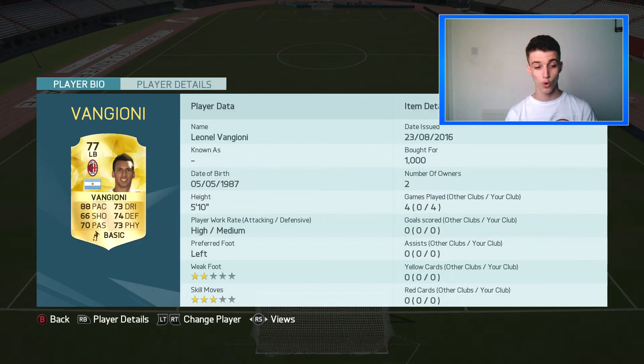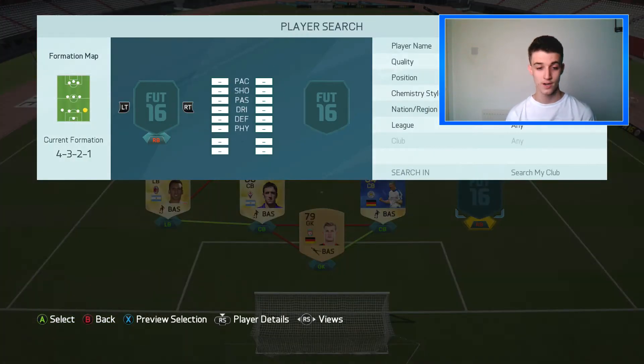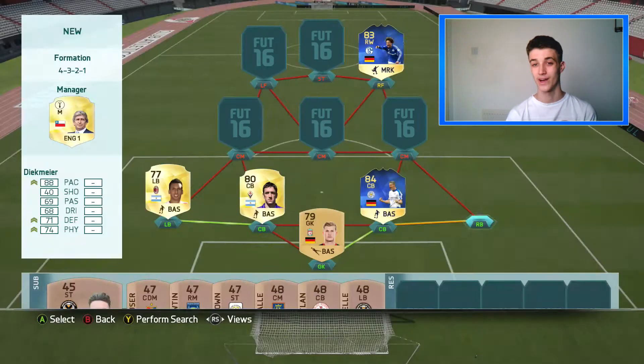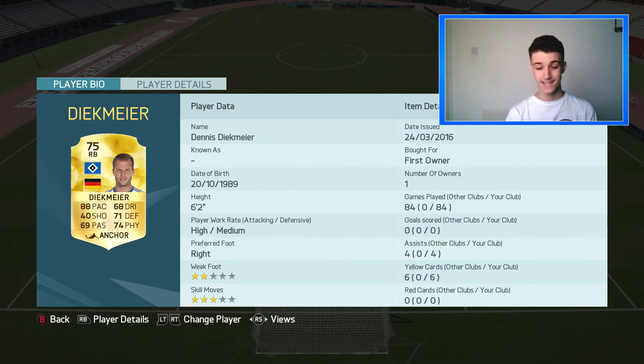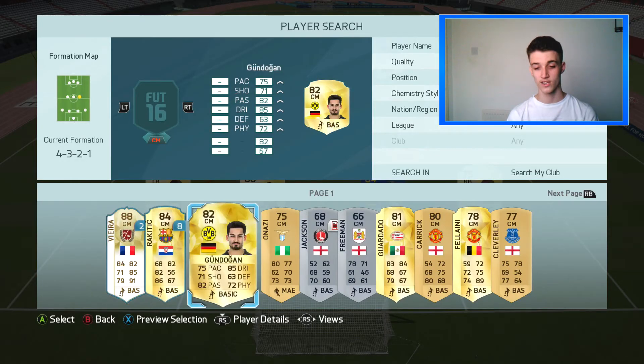Vangione is an absolute beast. Just looking at his stats, he's got one star below 70 — he's a beast, guys. I definitely recommend him and he cost me 1,000 coins, which is absolutely incredible. Then our right-back — I go with him in pretty much every squad builder I've ever done this year. It is D Client, 84 games played, absolute beast — the best right-back on the game in my opinion.